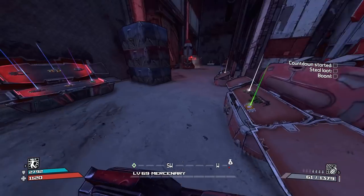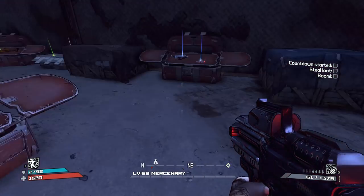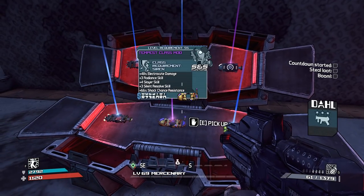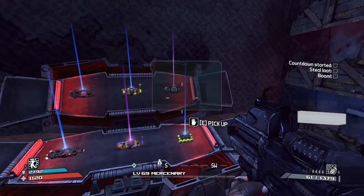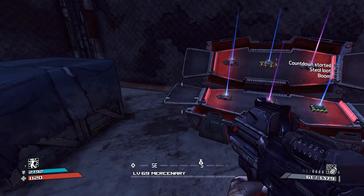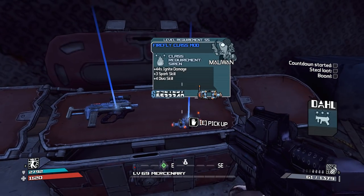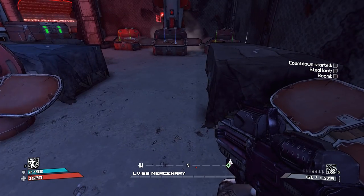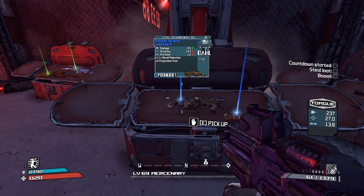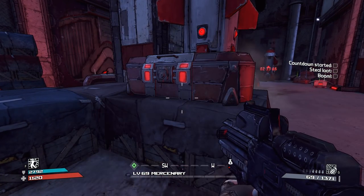In Borderlands 1, some guns had a dedicated loot source, but a lot of legendaries and uniques did not have a specific source - they were just world drops. But on the other hand, a lot of times you just found them. Some are insanely rare, crazy hard to find. But like a Hellfire, for example, I always just got a bunch of them just playing the game. In Borderlands 2, world drops are insanely rare and you almost never get them, but almost every item has a dedicated source.